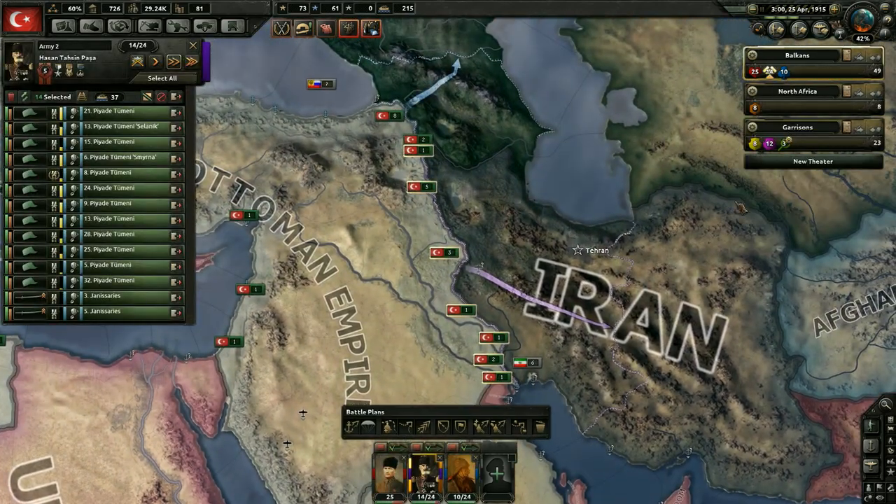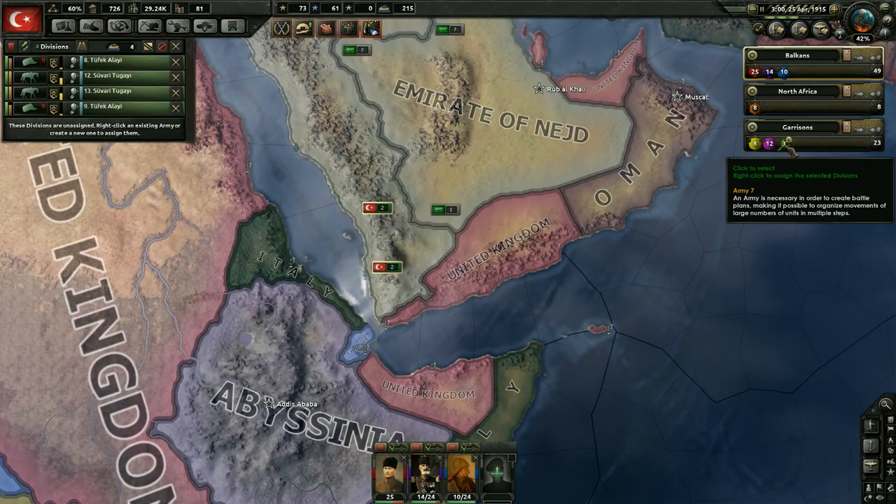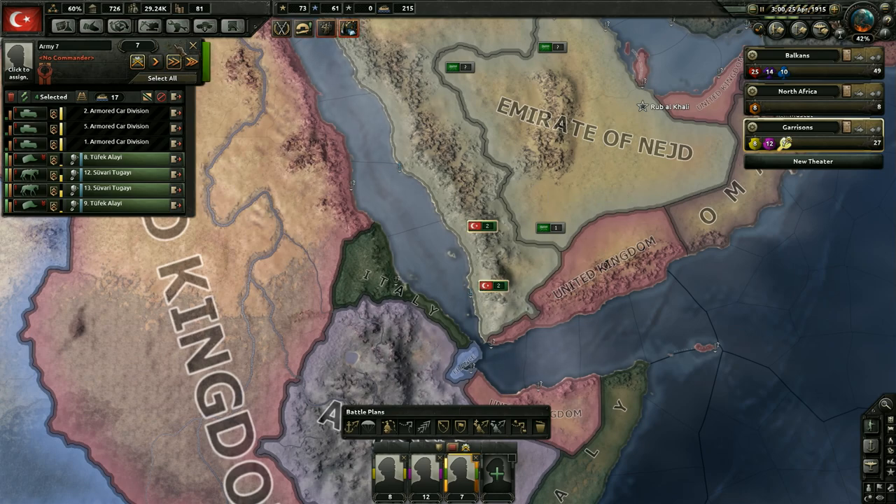The first thing I'd like to do is get these troops put into armies, but we're going to get them training first. I realize they don't have all their experience yet, so we'll leave them here to train up.